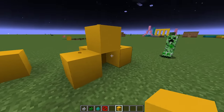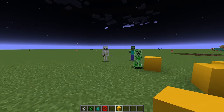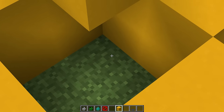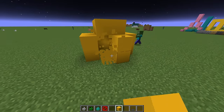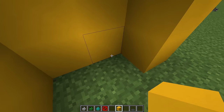For our basic mob spawning requirements, we need space. If you had an area boxed in with just one block of space — fully closed in — absolutely no chance a creeper, zombie, skeleton, or spider spawns in there. But if you had a box that was maybe two by two, with nothing in the floor, nice and open, dark inside — absolutely, mobs would be able to spawn.